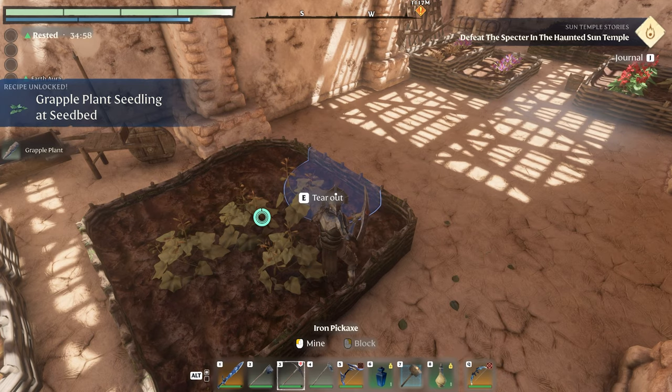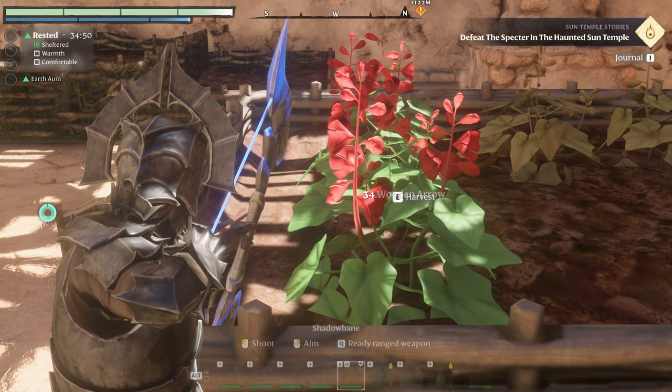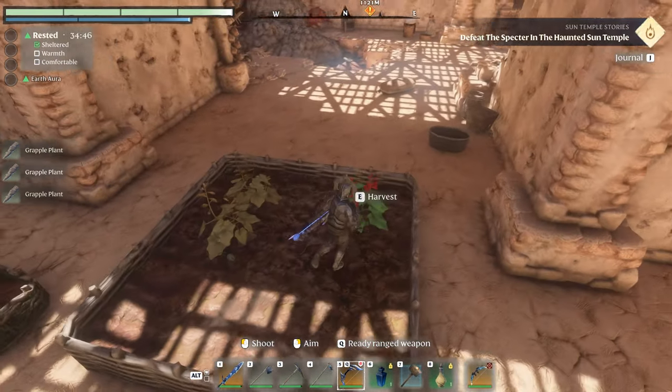Just here you have the Grapple Plants, and there's even more of them just over here. This is what it looks like — it kind of has these red poppy-like petals.